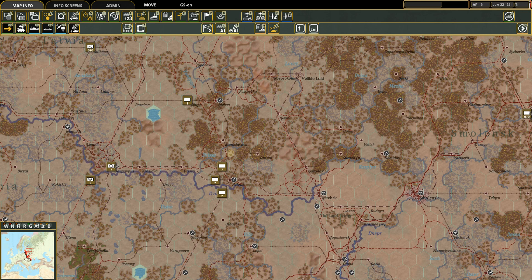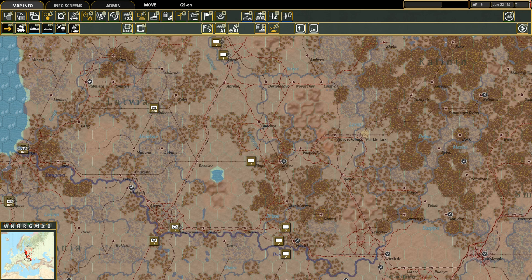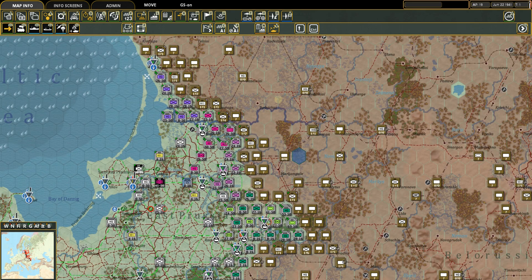Trucks are very important in this game. You do not independently control your trucks, but the closer you have your depots to your frontline troops, the fewer trucks you will use. That's a very simplistic way of looking at logistics - zero to four depots at the front on rail lines.